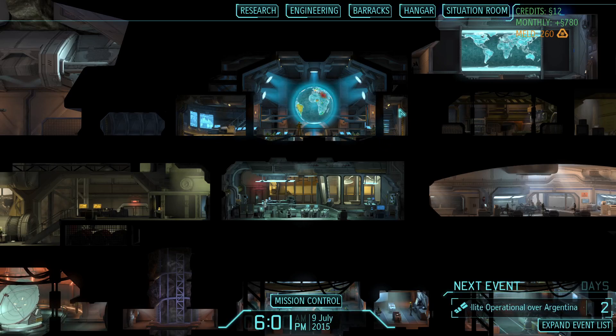Welcome back everybody to a playthrough of XCOM Enemy Unknown: Enemy Within. Last mission we lost some people - three in fact - tough mission. My armor is not cutting it, my weapons aren't cutting it. We've got a plasma light plasma rifle but that doesn't give us extra damage, it just gives us extra accuracy, which is decent I guess.